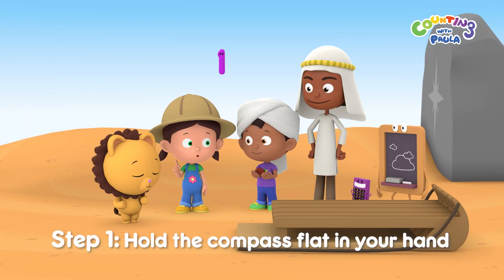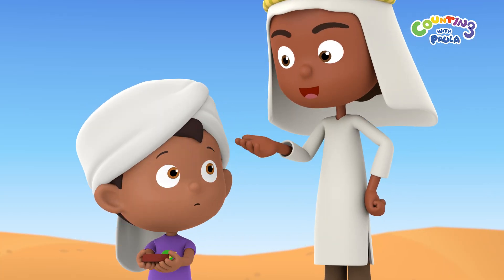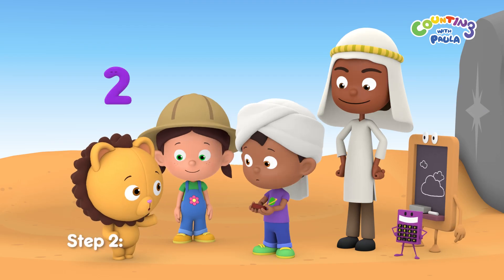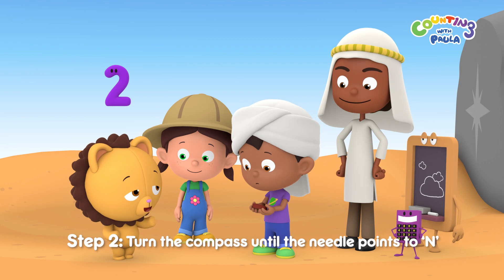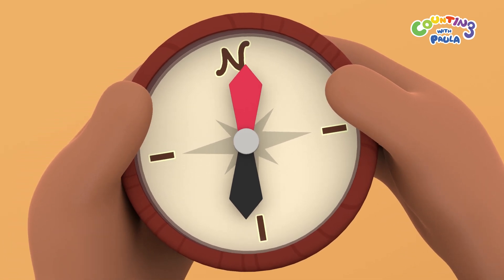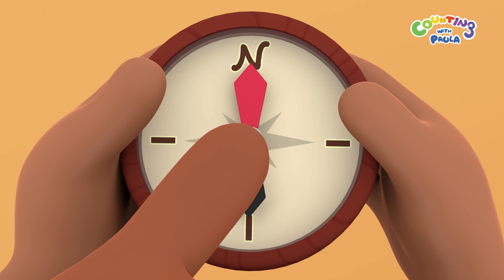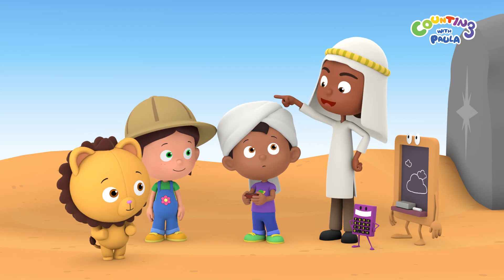Step 1: Hold the compass flat in your hand. If you don't hold it flat enough, it might not work. Step 2: Turn the compass until the needle points to N. Cool! The needle always points in the same direction, no matter how we turn it. That's perfect! See how the needle now points to N? That means north is in that direction.